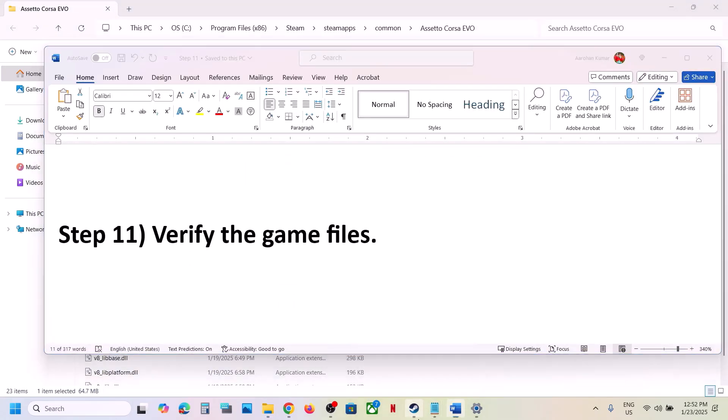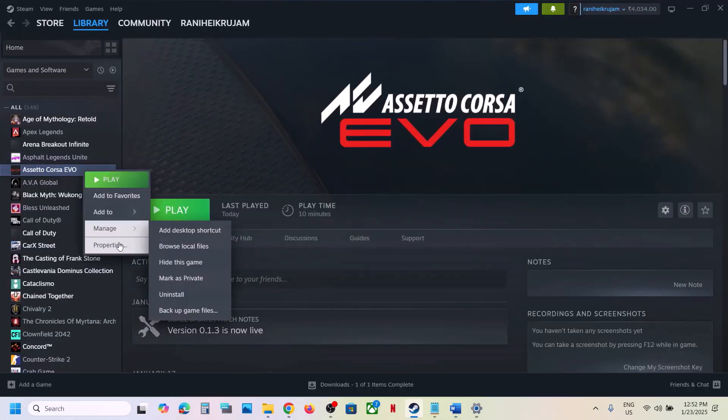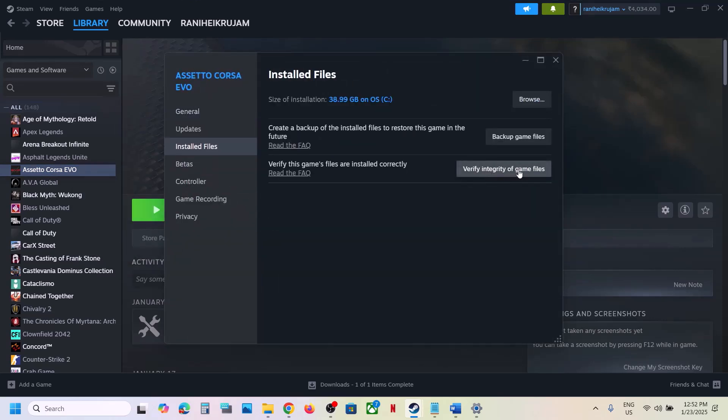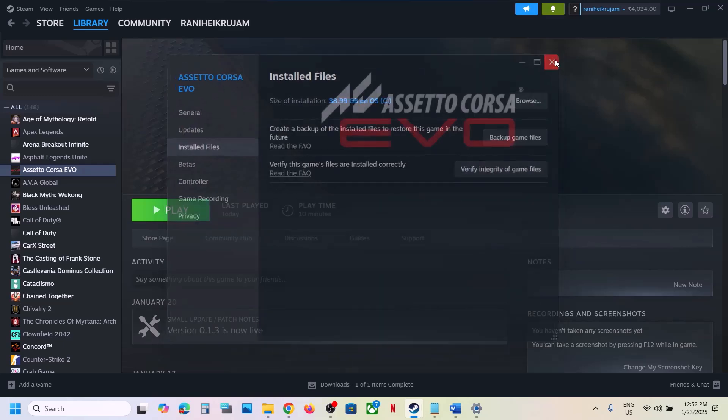The next step is to verify the game files. Go to Steam, right-click the game, select Properties, go to the Local Files tab, and click Verify Integrity of Game Files. Once the verification is 100% complete, launch the game and check.